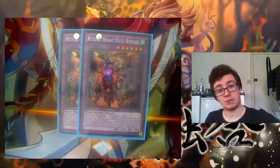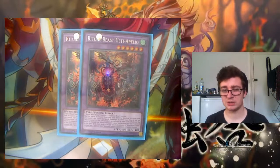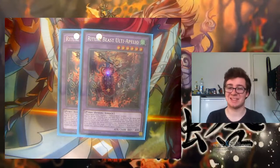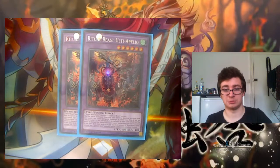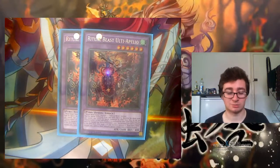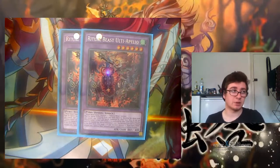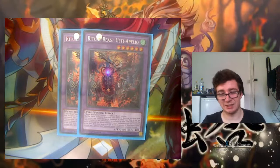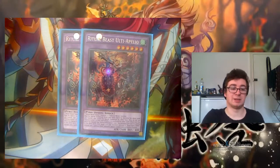Next up, the beat stick — this is Ulti Apeleo. When it attacks, it's unaffected by other card effects. It isn't affected by the normal Apeleo power boost while it's attacking, because that's another card effect. But if they try to activate anything at all — like if they try to Fiendish Chain it — it's unaffected by the effect of Fiendish Chain until the end of its attack, at which point it can defuse anyway. It can't be Mirror Forced, it can't be Black Sonic'd — nothing can touch it unless it's more powerful.